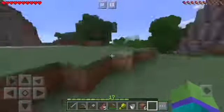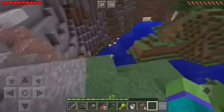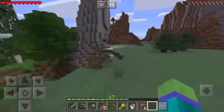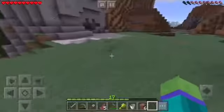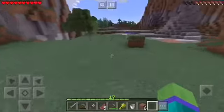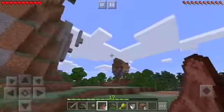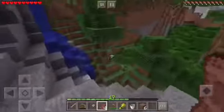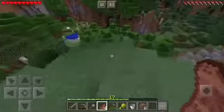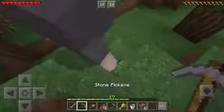I don't see any sheep yet, and I don't see the cows either — I guess they despawned. I'm just gonna hop around looking for sheep. There's stuff floating everywhere — look at this, there's even coal floating way above the surface. This seed is messed up. I see some sheep over there!